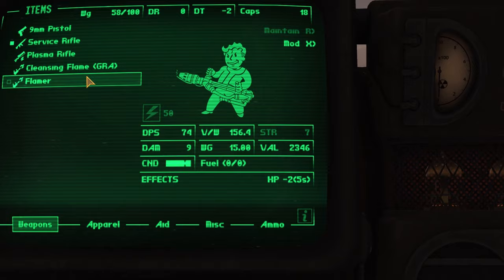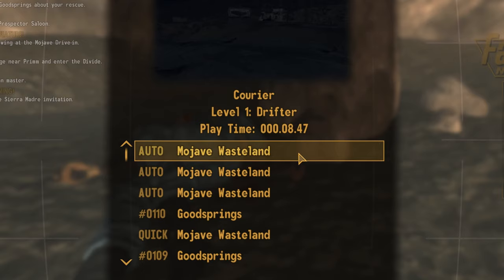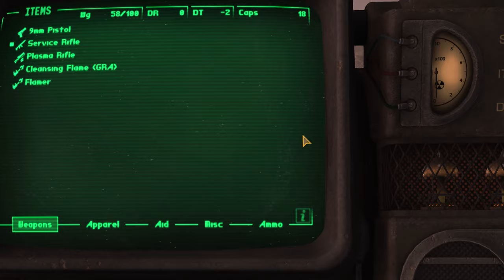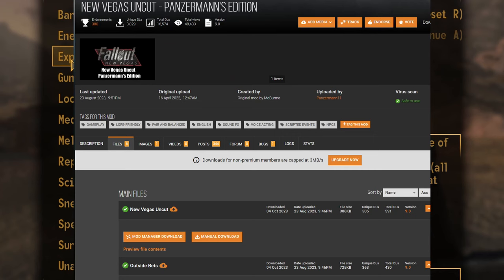One of the biggest things that people want from a New Vegas remake is for all of the cut content to be restored. There's a ridiculous amount of cut content for this game — entire sections that were scrapped due to time constraints or hardware limitations. We're going to try to restore some of this content with the mods Uncut Wasteland, New Vegas Uncut Panzermans Edition, and Outside Bets, which is also on the Panzermans Edition page.